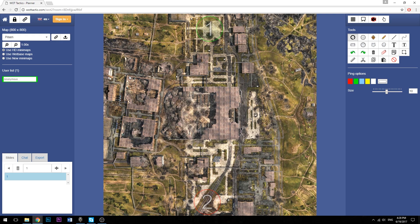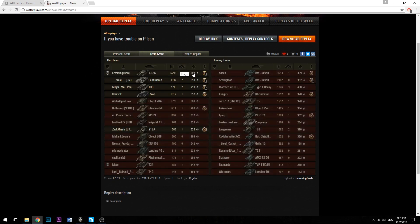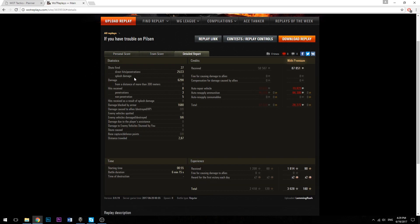Let's look at the end plates. Mastery badge first class. High Caliber, Top Gun — 87k credits, 36 XP. That was the first game I logged on today to make a YouTube video, so I played the 62A on Pilsen: 6,300 damage, 6 kills, 1,200 base XP. We lost credits because I'm a HEAT-spamming player that can't aim for weak spots on a Type 4 Heavy. Thanks for watching, guys — I hope this video is helpful.